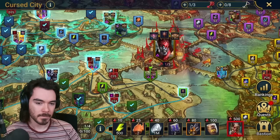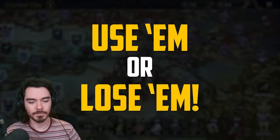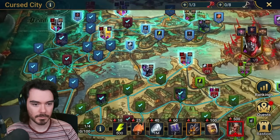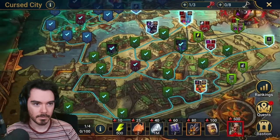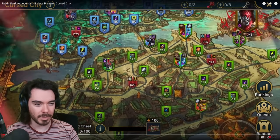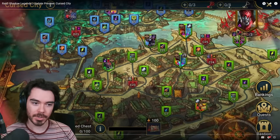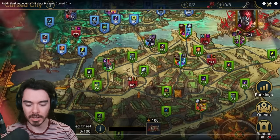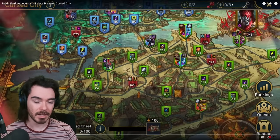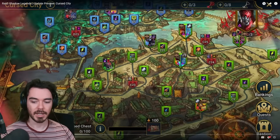You get a set number of keys each day, and they won't be spent unless you successfully complete the stage you're attempting. You can't buy these keys or stack them over multiple days — use them or lose them. The Cursed City has two difficulties, normal and hard. The default difficulty is set to hard, but you can switch at any point. Keys aren't tied to either difficulty. Although you'll get enough keys to complete all stages in both difficulties, it would be prudent to plan your progress rather than switch around wildly.